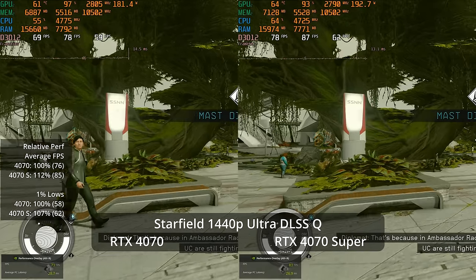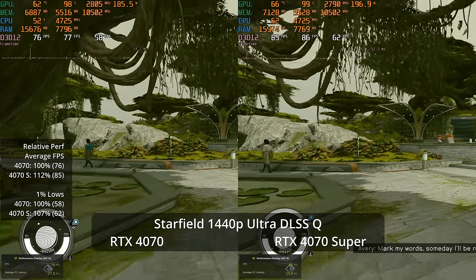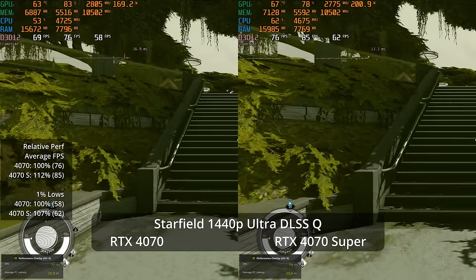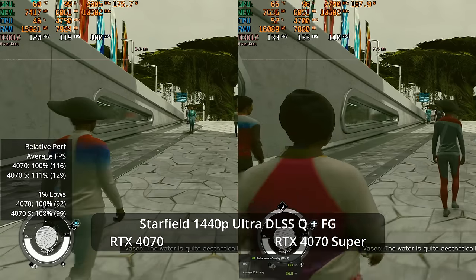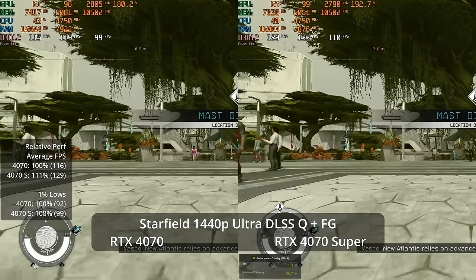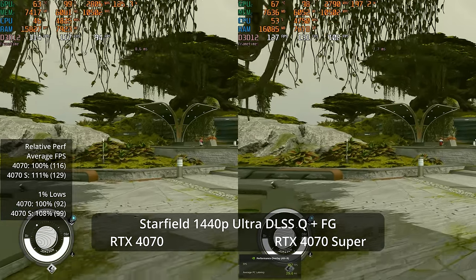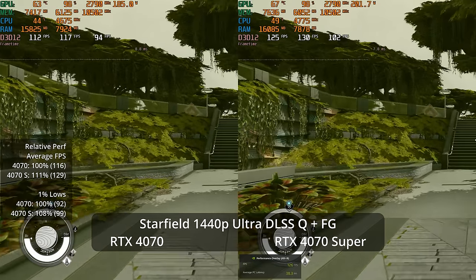With DLSS Quality at 1440p, the 4070 Super hits 85 fps — a 12% advantage over the non-Super at 76 fps. 1% lows are 62 versus 58, a 7% advantage. Starfield now includes frame generation support, and with a base well over 60 fps it makes sense — giving 129 fps versus 116, an 11% advantage for the Super, though with some image quality compromises from upscaling and frame generation.